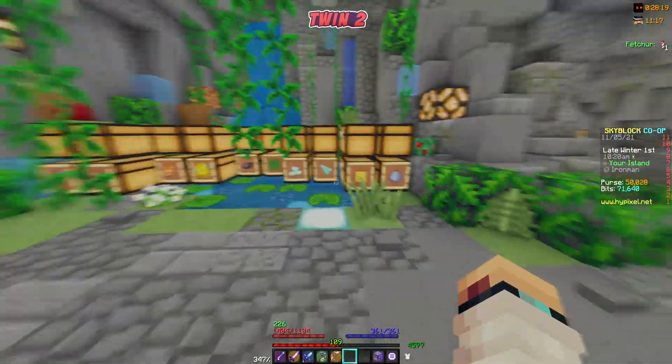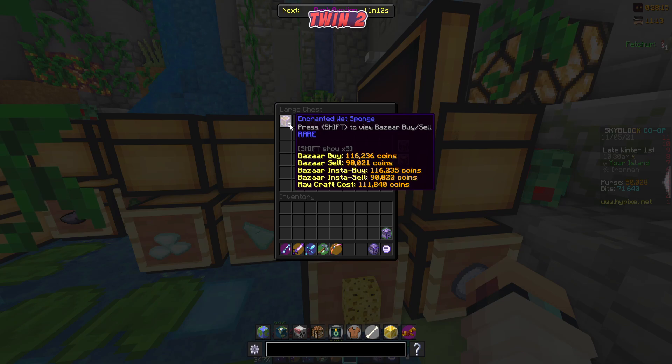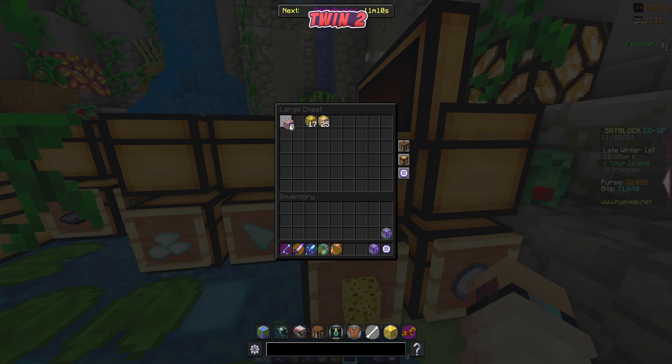So coming to this sponge chest here — we're on our island right now. As you can see, my top chest here is mine, and I already have five enchanted wet sponge. So that is already enough for a helmet, which we could definitely craft.